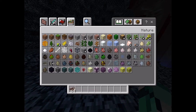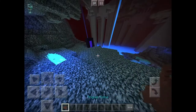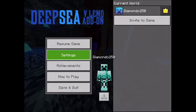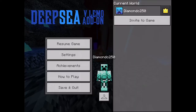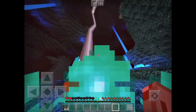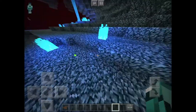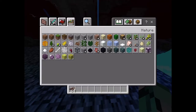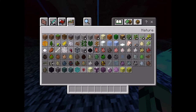The next mob is called the anglerfish. It's basically a fish that does a normal attack to you. As you can see it's attacking me — okay guys, that was the anglerfish, it killed me. I'm not going to continue the fight because I'm probably going to die again.